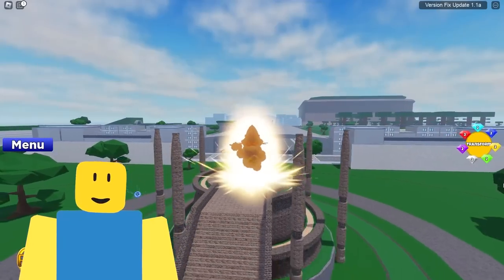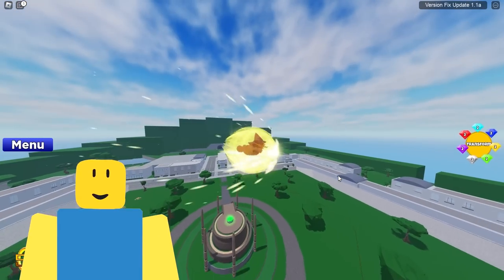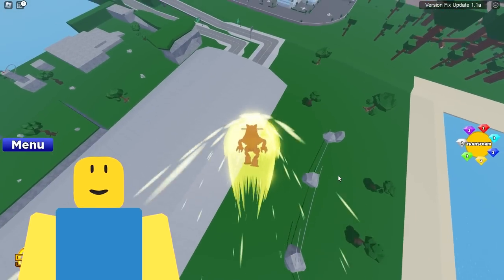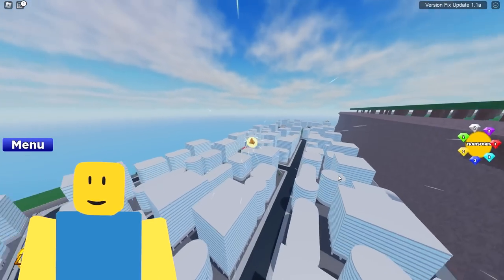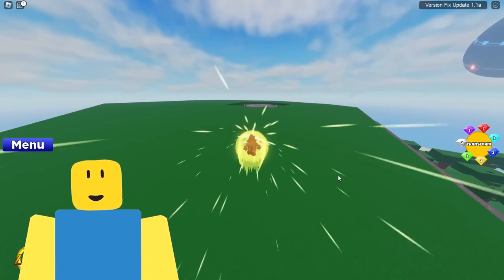Look at this - it's Super Metal Sonic! Dude, Sonic's not gonna stand a chance now! He can fly! He can go literally anywhere on the map! He can take out anyone! This man is too scary! Look, this is what's at the top of the woodland area, of the wood realm.